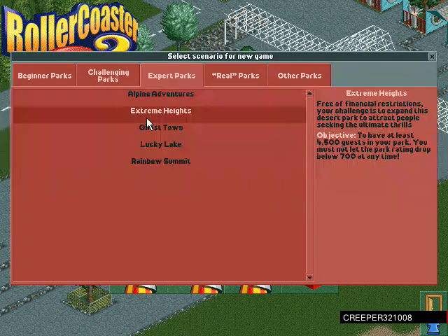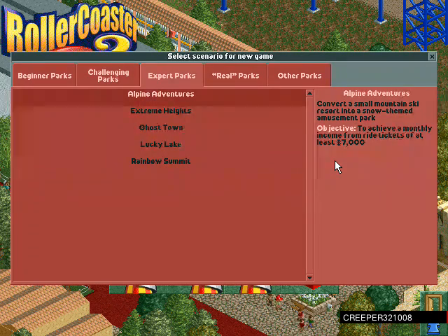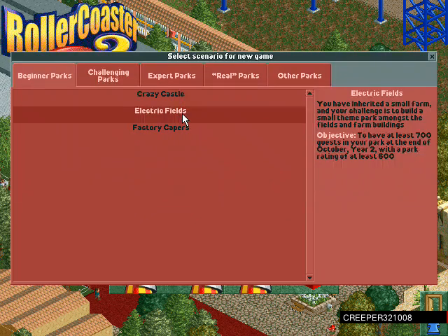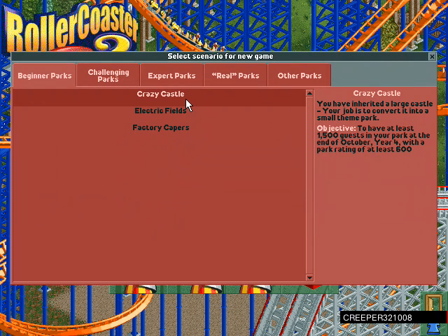We've got options like Ghost Town, something we could make into a lavender town thing, Factory Capers, a mechanical-themed electric park, small farm, and Crazy Castle.